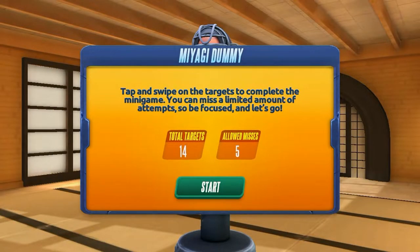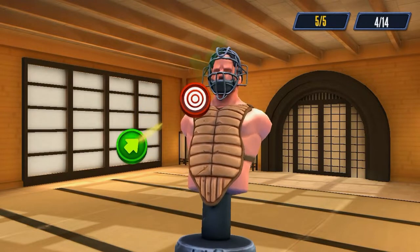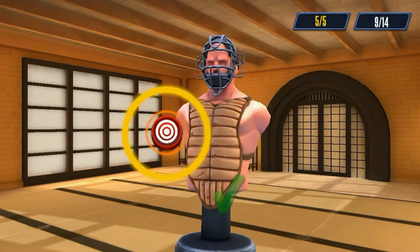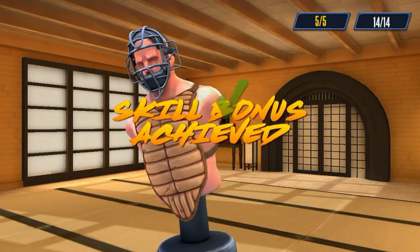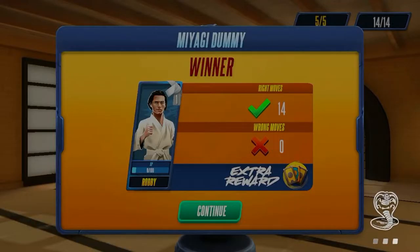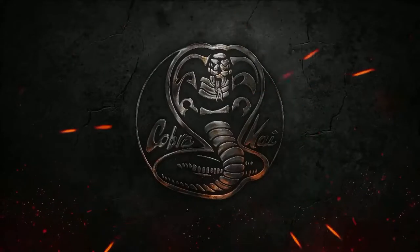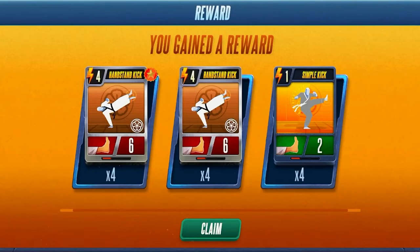The Miyagi Dummy — swipe on the targets to complete the minigame. You can miss a limited amount of attempts, so be focused and let's go. We're allowed to miss five times, just like the previous one. Two, three, one, go! Full concentration means we've got full potential on that. Hey, we did it — no sweat and no mistakes. Let's go get our booster cards. Hopefully we get the 15 we need. I think we might have overdone it, but that doesn't matter.